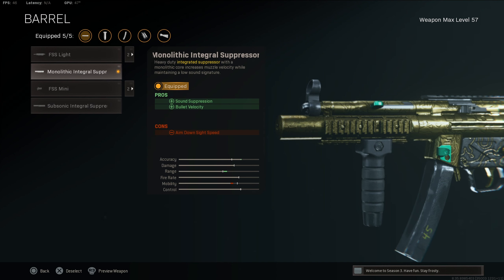So this is the very first attachment in today's video — that's gonna be the Monolithic Integral Suppressor. This is better than the actual Monolithic Suppressor in my personal opinion. The sound suppression and bullet velocity are huge pros on this thing, and you don't lose a whole lot of damage range, so that's a huge plus right there.